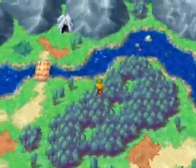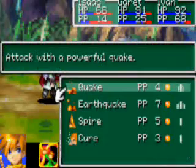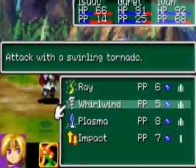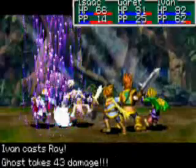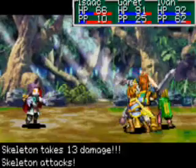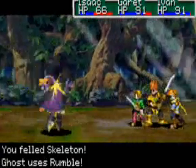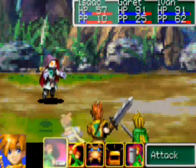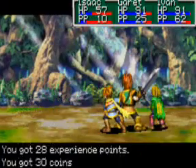Let's head on over here towards this cave. Seems like the enemies are eager to fight me now, but I don't have a weapon. That's okay. He's a rabbit. Quake! Bam, bam, bam! Slice! Victory! The Rumble! Isaac takes some damage — that's okay. Physical attack! Victory!